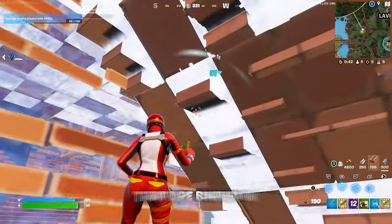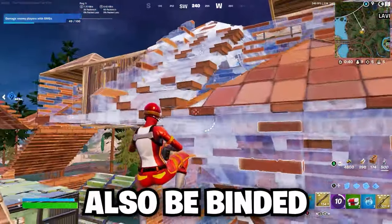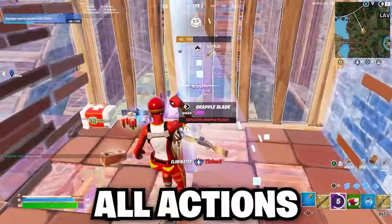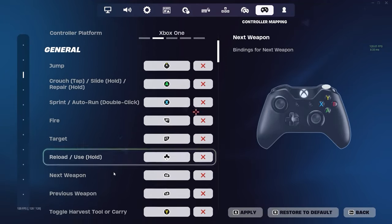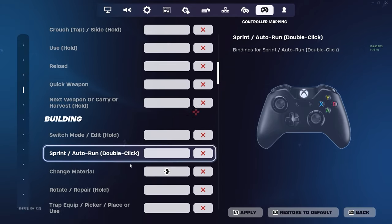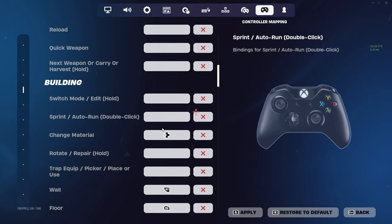Quick disclaimer: some actions that are binded in the general section may not also be binded in the editing and building section. That's just for the video, so when you're applying these binds, don't forget to bind all actions in each section. For example, if I have sprint only binded in the general section, make sure you also add that same sprint bind to building and editing.